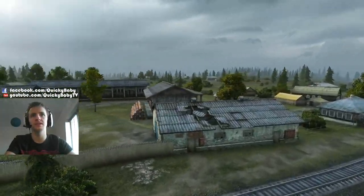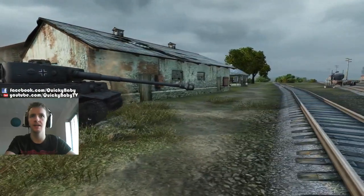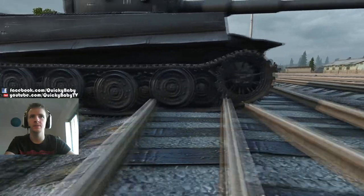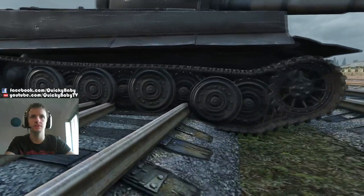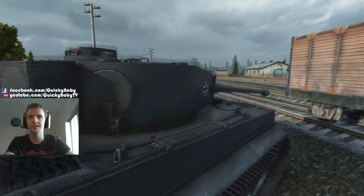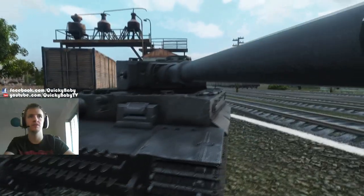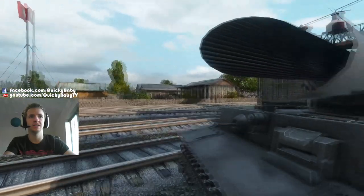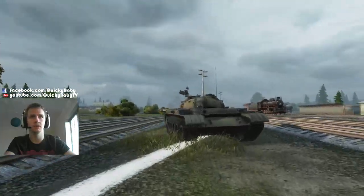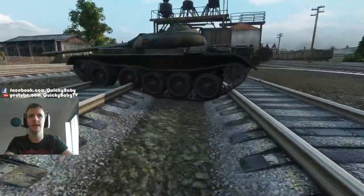The graphical improvements to the map are fantastic — you can see good examples in my 9.0 map changes video. Here's a moment you might be interested in: let's see what it's like when a Tiger — remember all of the tracks are individually modeled — goes over the railroads on Ensk. We can see the wheels go up and down individually. The tracks look a lot better in 9.0, and you can still see the rifling on the gun if I pause the video here.